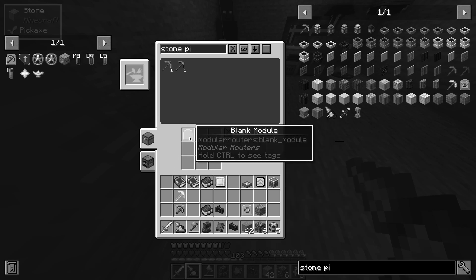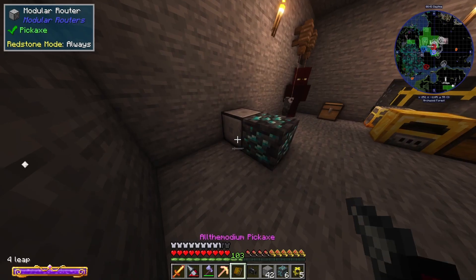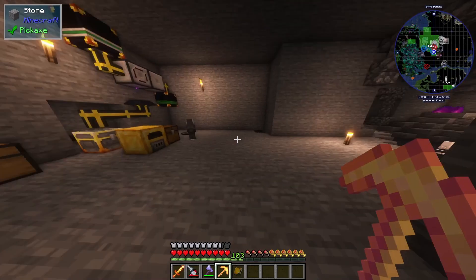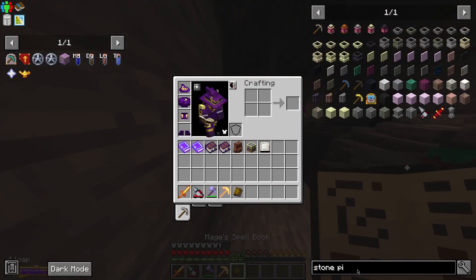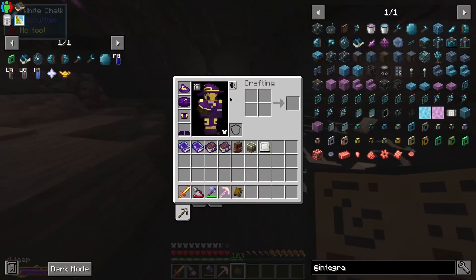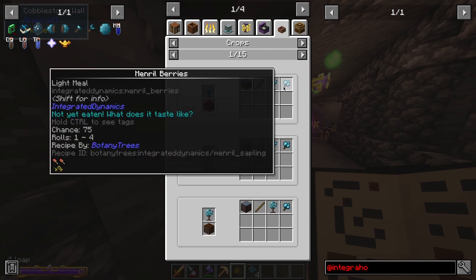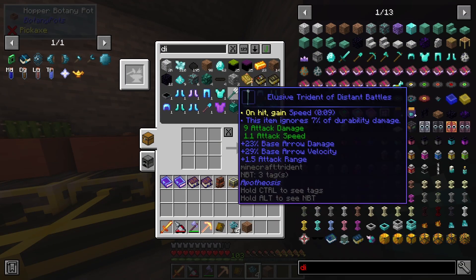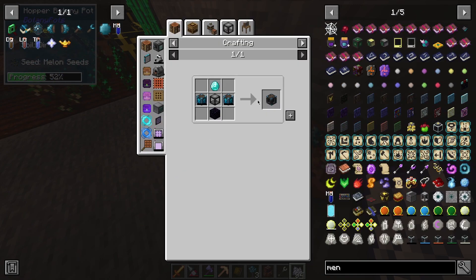I don't think I can give it my all-the-modium item directly. Maybe a little integrated dynamics is in order here — I believe we've finally gotten to the end of our use with modular routers. Integrated dynamics is not hard to get into, it's the logic that makes it more difficult. We're going to need some mineral. I can hopper-botany-pot this — I have an extra one. Let's make a mechanical squeezer.